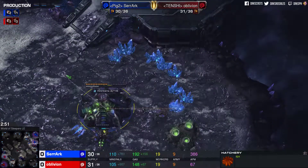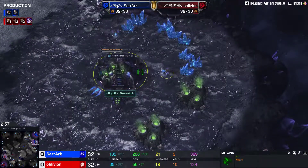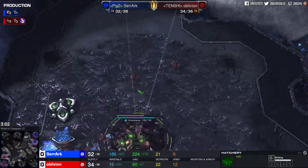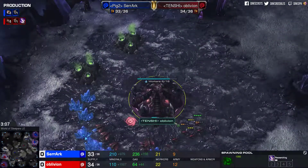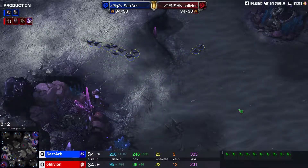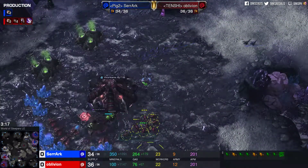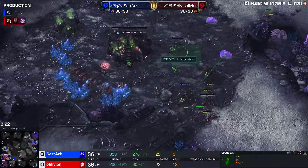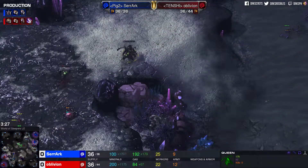Going for the hatch first means you do have creep influence all around the map even more so, and at the same time you can double pump out those drones, double pump out those Zerglings — basically more larvae to work with. But Oblivion is fully saturating his main base, even going for some gas to get metabolic boost. With the overlords having a little bit of a conference and a lot of Zerglings from Serac — he was forced to build a numerous amount just in case the attack went poorly. Queens are set up, three of them ready to go, creep tumors not yet being spread.